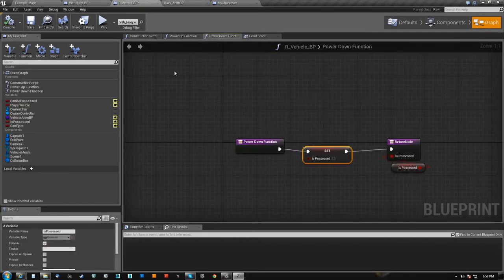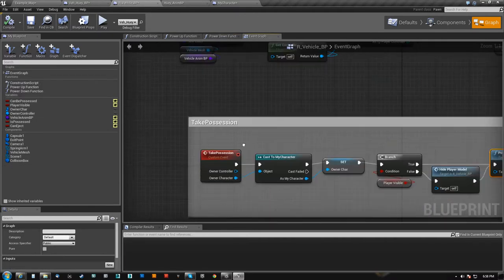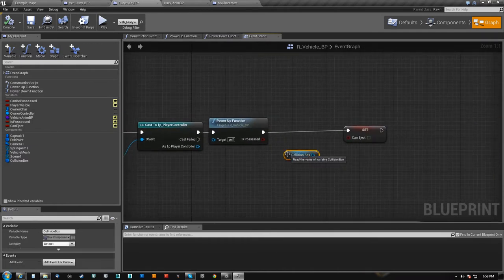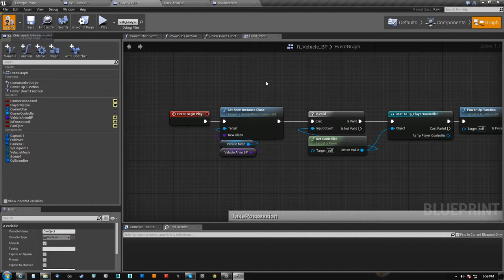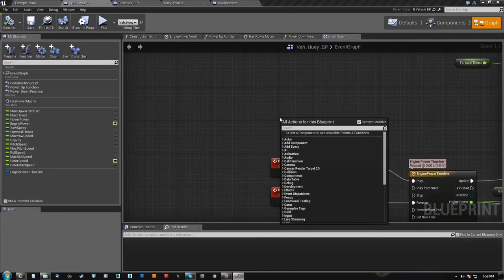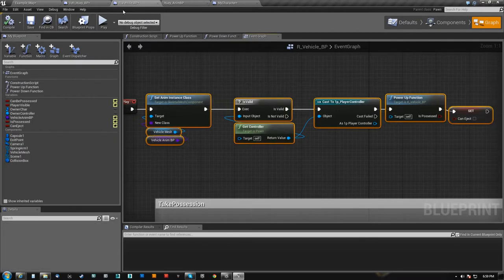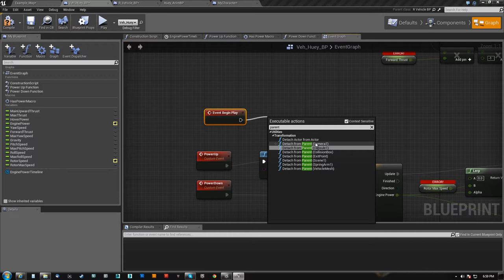Here's an important note that was actually screwing me up: on the vehicle blueprint I have event begin play, and it calls these several things. By the way, the game seemed to crash when I turned physics simulate on and off — I don't know why, so I took that out. I've defined it here in my parent class. If I call event begin play from my child, nothing in my parent will run — I'm officially overriding it.